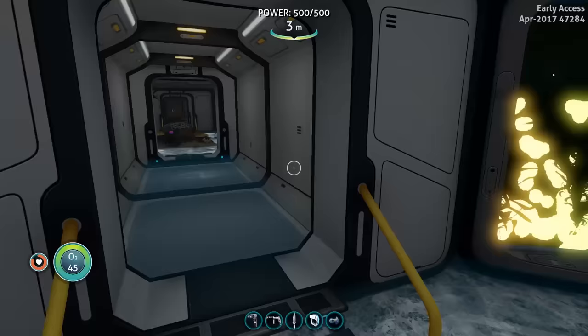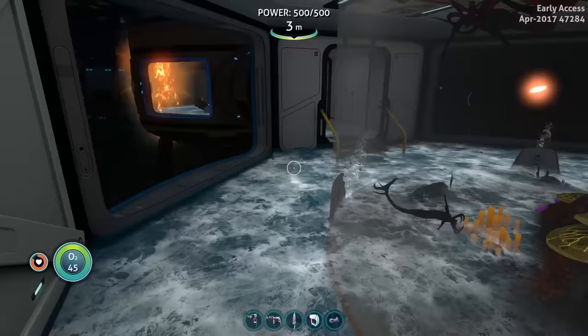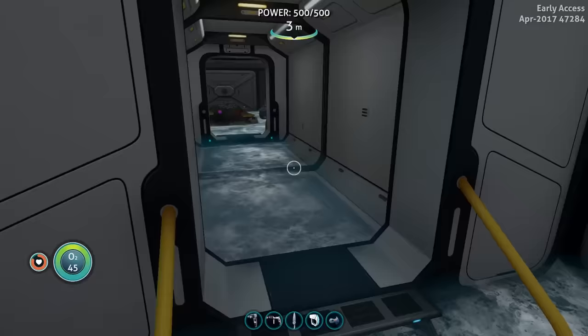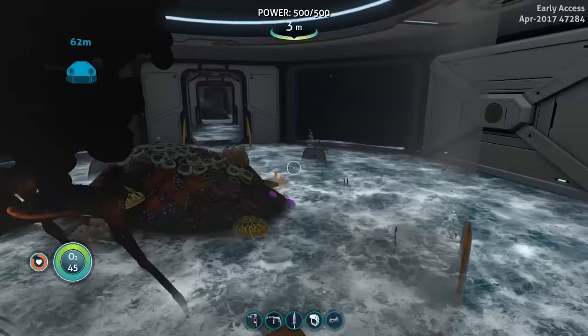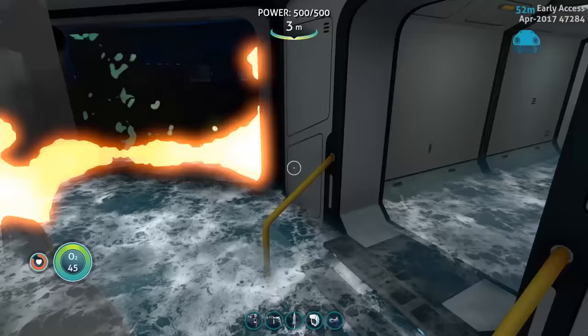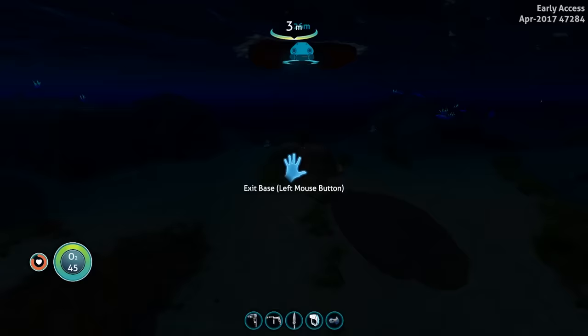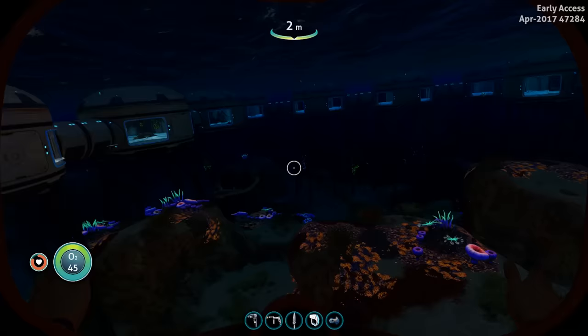I want to go and check out the prison real quick to see whether or not things were updated, because there have been a lot of updates being pushed into the game lately. And then from there we will look at the Sea Emperor animations. I haven't eaten — I just woke up and got on the computer. That facility is entirely flooded. Let's go to the prison.